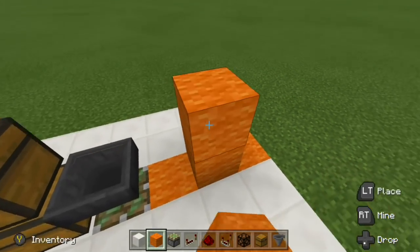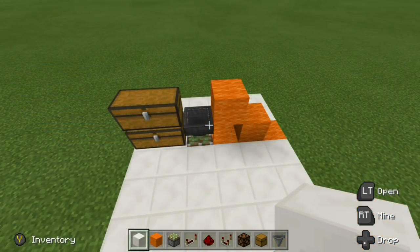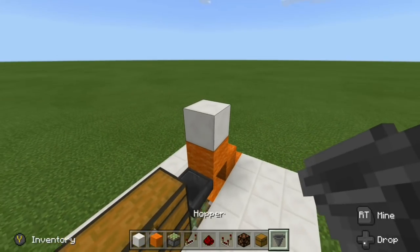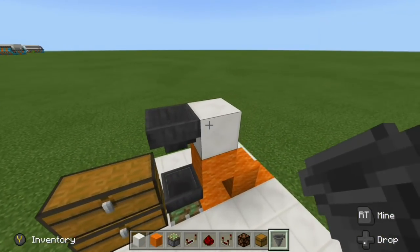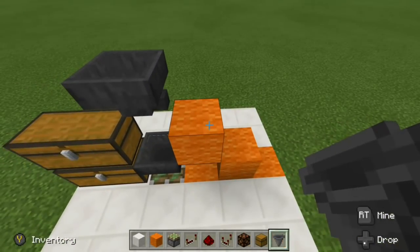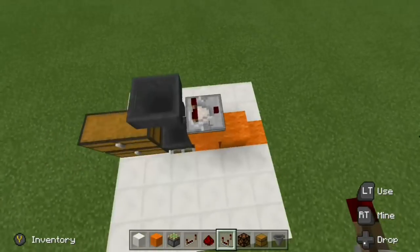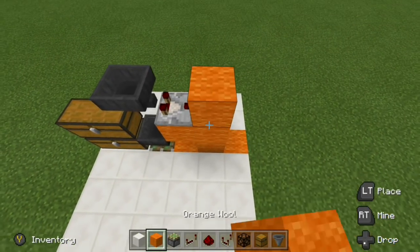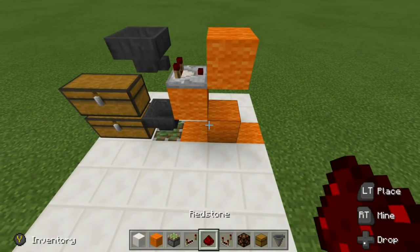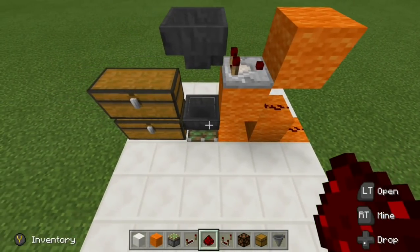Place a temporary block on top of that block, get your hopper, and run your hopper into that block. Knock that out so you're left with a hopper facing in this direction. Now grab your comparator and run it out from that hopper, then run that comparator into a block — from the side view it should look like that. Place redstone dust right there and then redstone dust right there, so that's all set.